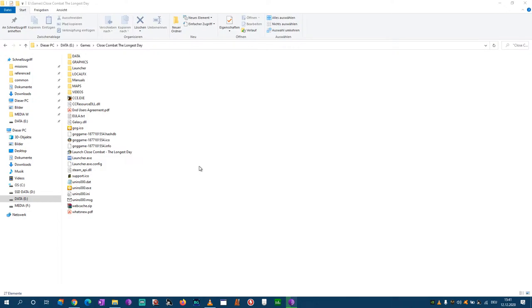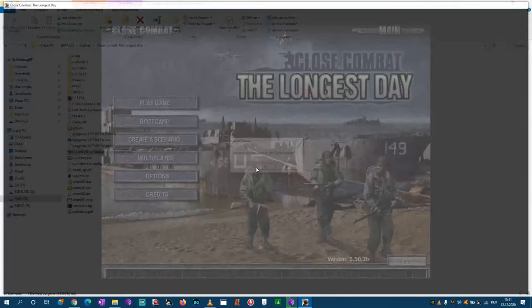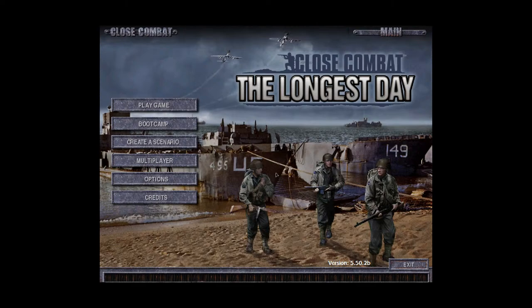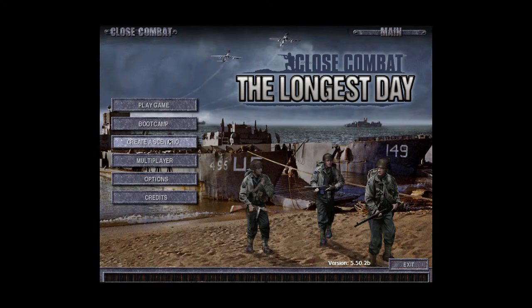Manual checked, let's go into the game. I need to remove a setting and then we start — now we are fullscreen. Normally you have the bootcamp tutorial, a serious scenario, multiplayer options both local and online, and the game itself.